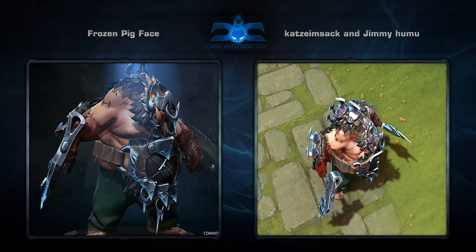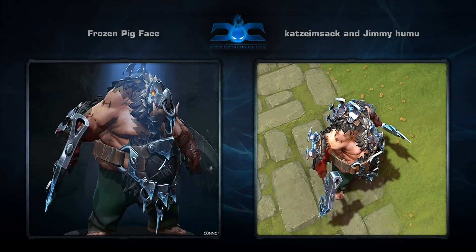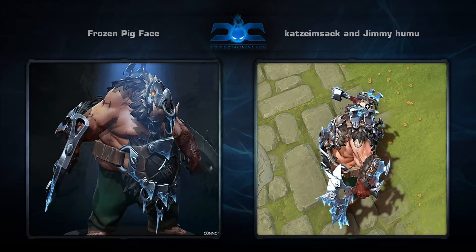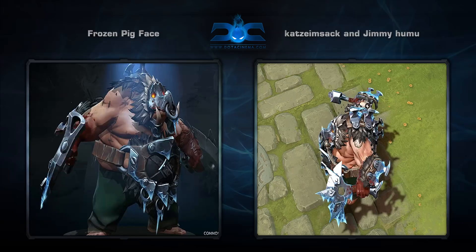Ninth is the Frozen Pig Face set for Pudge, created by Katsyam Sack and Jimmy Humu. This is another repurposed set that I would not be surprised to make it in the game. Really sick concept with excellent execution.